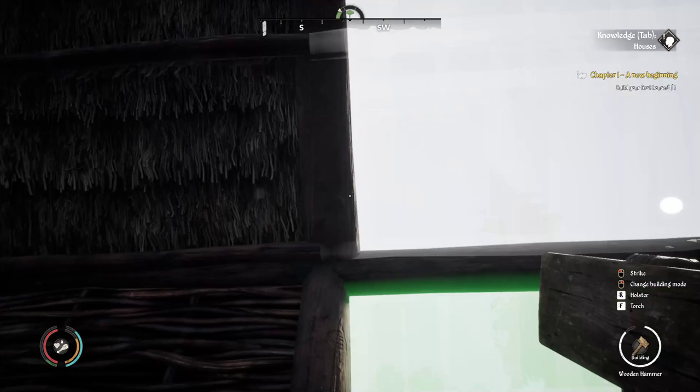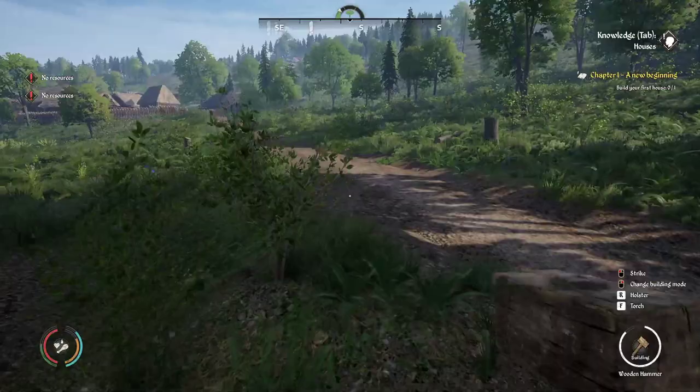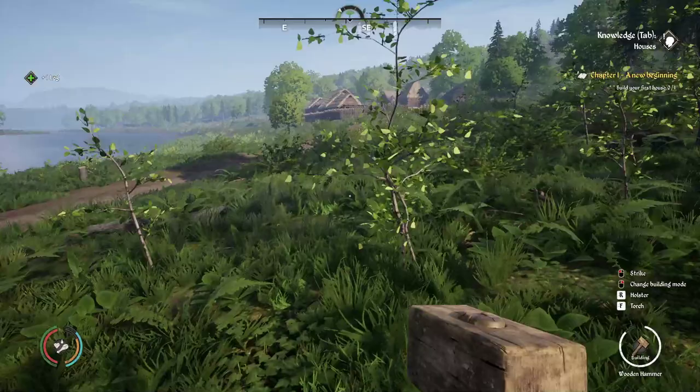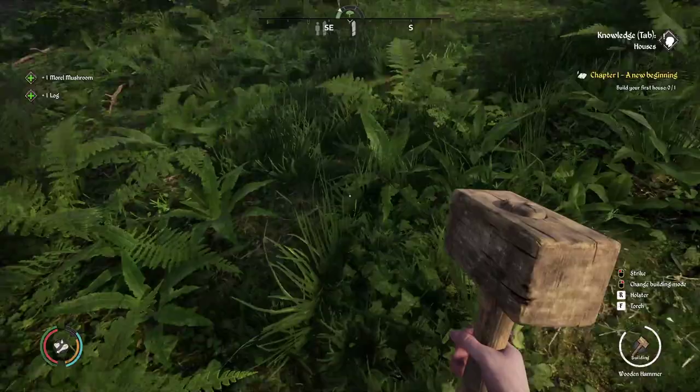If hurricane Katrina comes by we'll be okay. We've got a lot of sticks. This one we just need a log. Beating on the wall is not going to help it. Let's go find those other logs we had over there. Let's get sticks. Notice the time of day is changing — you've got to get busy, you've got to work hard.